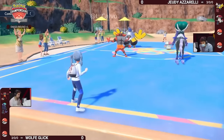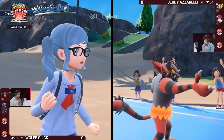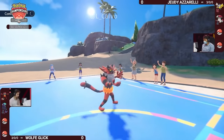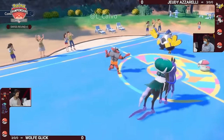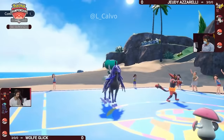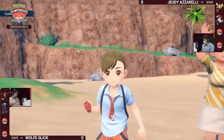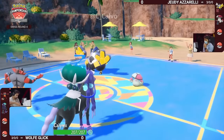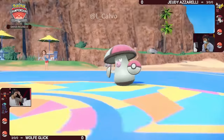You can just Parting Shot this turn if you want — get that Nasty Plot off and make sure that once you do wake up you're going to be able to do a whole lot of damage with those Astral Barrages. This Amoongus also isn't doing a whole lot; it does have Protect so it has a lot of staying power, but you're not threatening a whole lot of damage with Pollen Puff into the Shadow Rider Calyrex. So Calyrex takes its mandatory turn of sleep, and we will see the Parting Shot into Amoongus anyway.